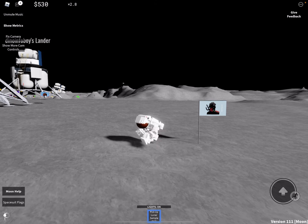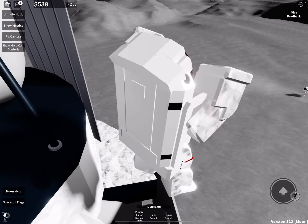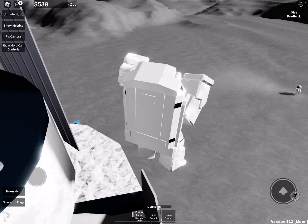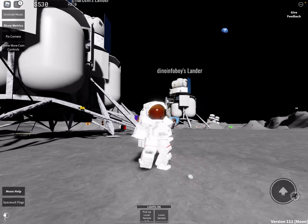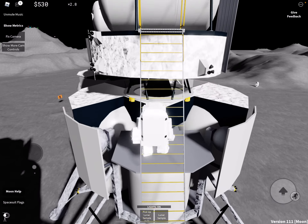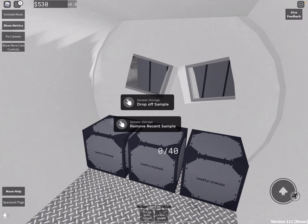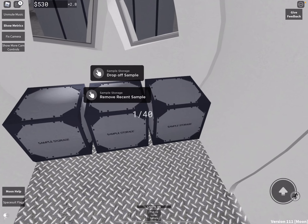You can press, click, or use a controller — I don't know what button it is on Xbox — but you can get a lunar rock sample. You can actually throw the lunar rock or eat it. You can collect up to 40 lunar samples, only two at a time, then drop them off at the lunar gateway to earn money.